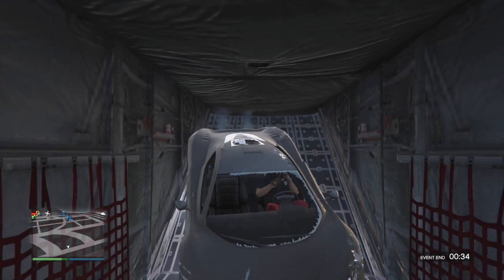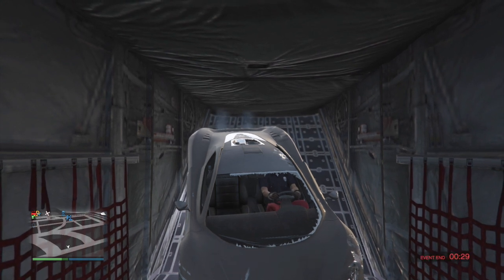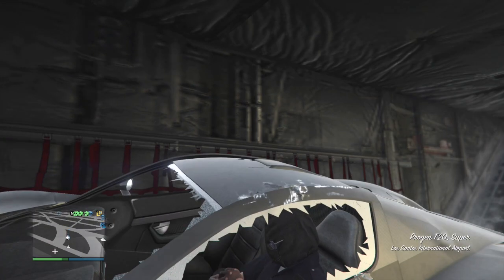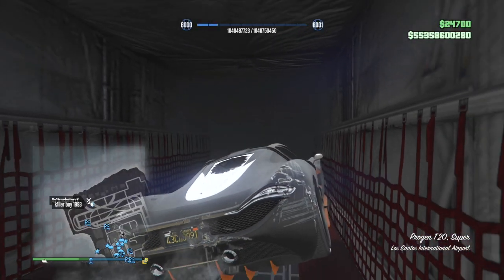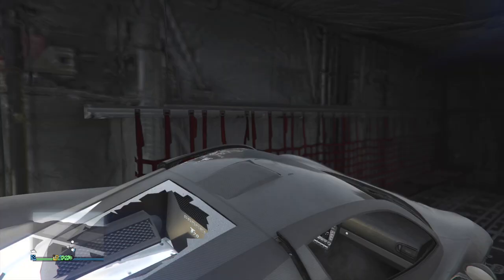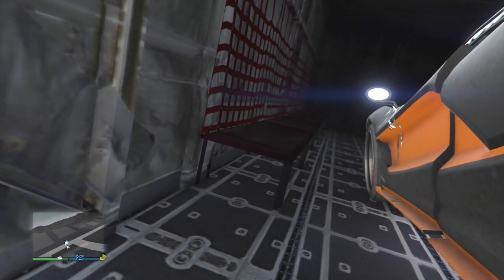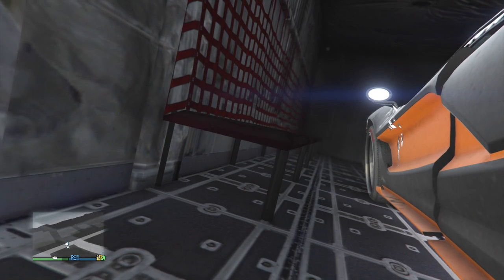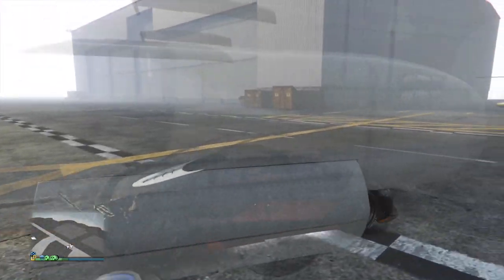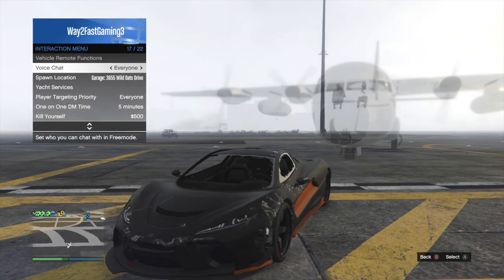If you have a passenger with you they can experience this as well. I did have a friend in the session and I tried to get him to start driving the plane, but once he hopped in I realized I was doing a passive mode god mode glitch and couldn't get out of passive without leaving the session. So yeah, you can get your friends to drive you around in the plane, which is really cool.